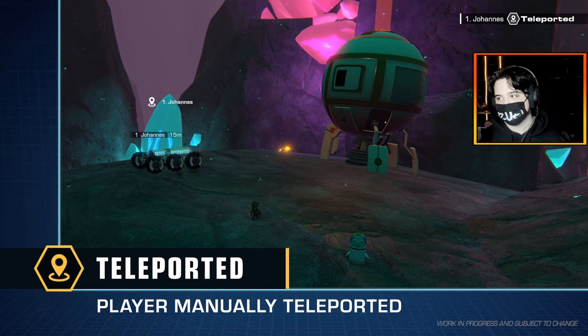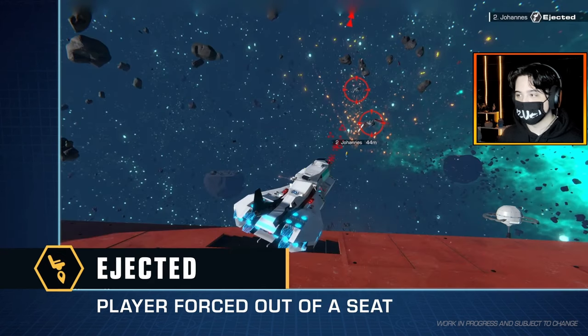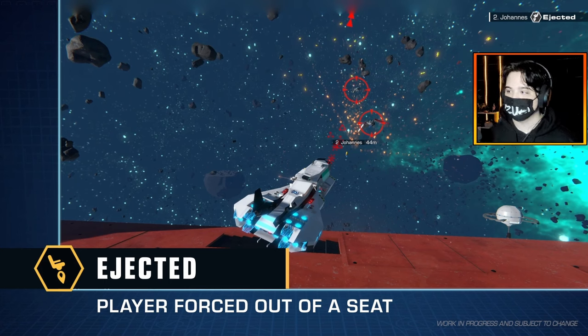We also have another feed that shows when a player manually teleports — I'm guessing that's when you go on your map and select the different locations to teleport to. When you do that, everyone in the game will also see that you did that. Here's an interesting one: if you manage to destroy somebody's seat, it will say the player has been ejected, which is actually quite smart and funny for a vehicle building game. If your seat just completely gets destroyed, you get ejected — in this case, into space.